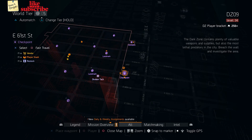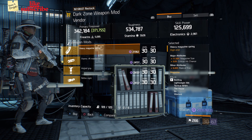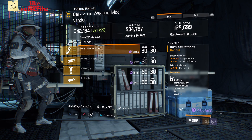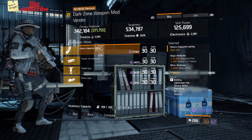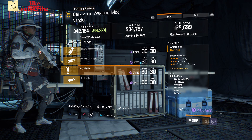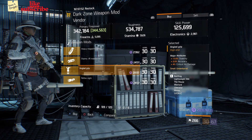For our next gear items, head over to East 61st Street Checkpoint. Here the dark zone weapon mod vendor has a heavy magazine spring with 11.50% magazine size, 3% crit hit chance, and 9.20% rate of fire. Also here we got an angle grip with 13% stability, 2% accuracy, and 4% crit hit damage.